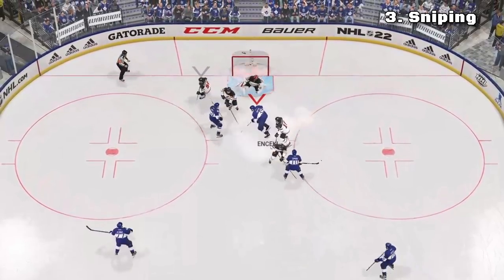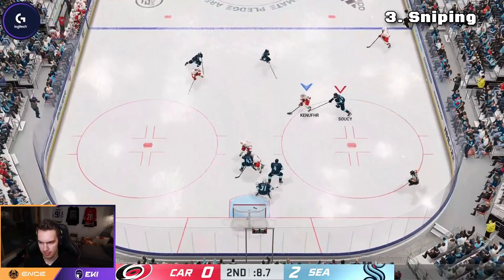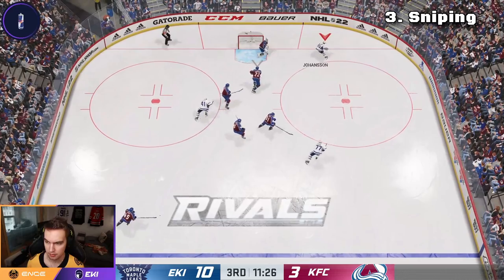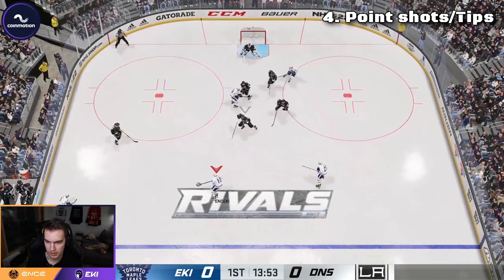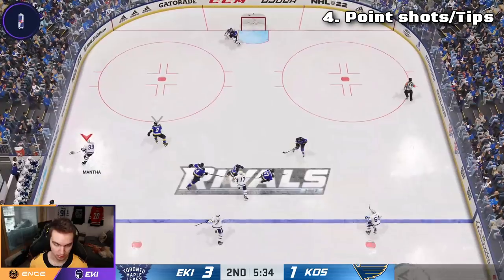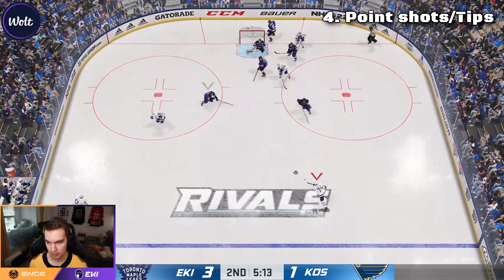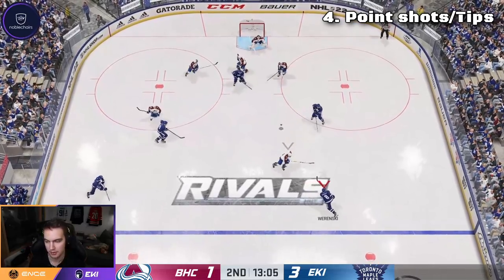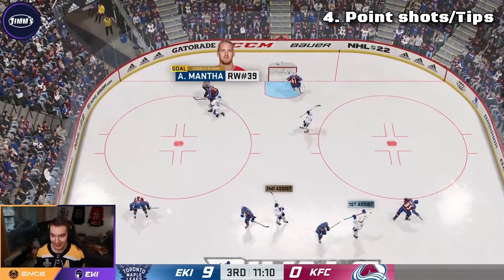Blocker-side shots also go in but not at as high a percentage. One of the biggest changes this year: point shots, especially tipped ones, are very, very effective. If there's nobody at the net, point shots alone don't go in, but if you have a screen in front of the goalie, just throw the puck at the net — trust me, good things can happen.